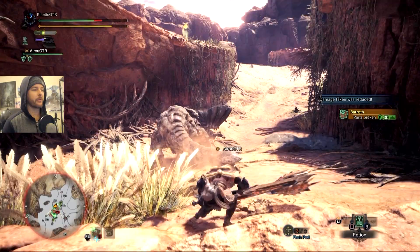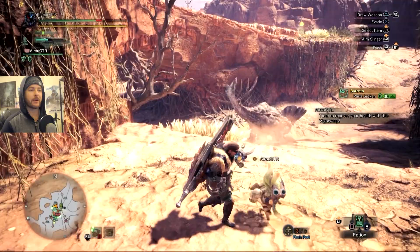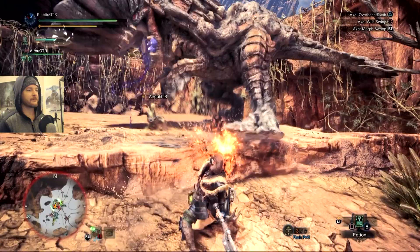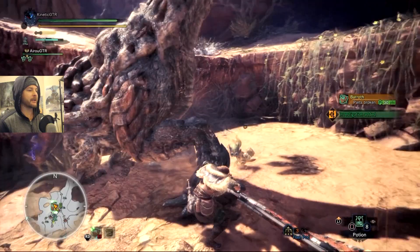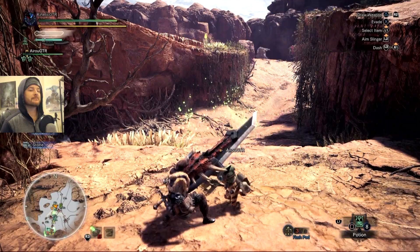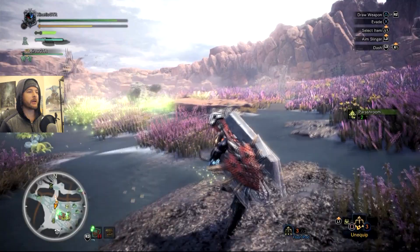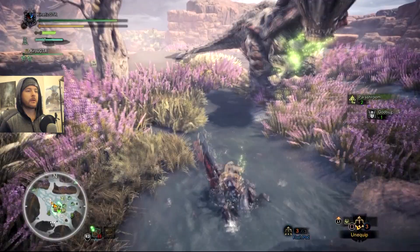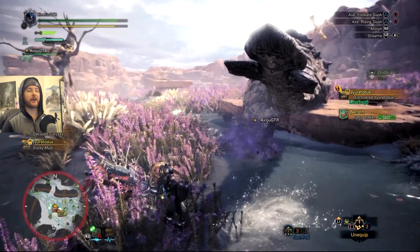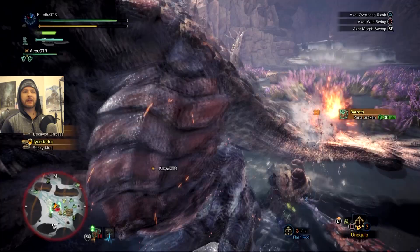We're about running out of energy though, go ahead and hard switch. That was a bad place to be — he could easily tail swipe me over and over. Oh, we broke his head! Nice — now it might not deflect us as much while we're trying to hit it. There he goes. Just as well, my weapon could use the sharpening anyway. He's retreated to a location where he can build up more mud on his body. Look at that — perfect example: I'm hitting the legs and the tail with this swing.